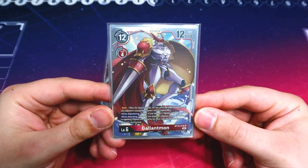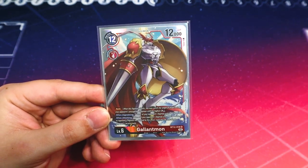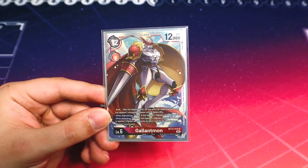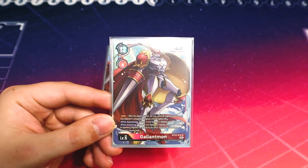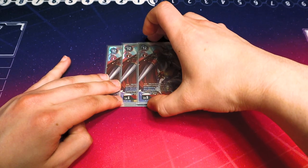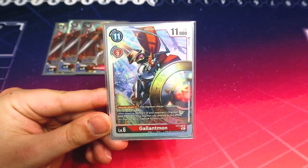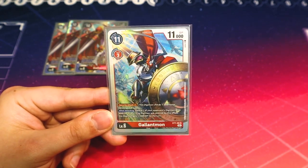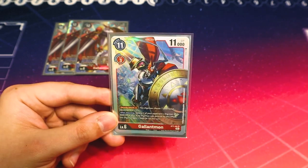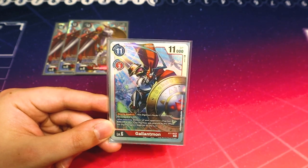Going into the meat of the deck, we're going right into our three Gallimmons. I'm only running three of the new ultimate from BT12. It has Raid, so it can swing at your opponent's big BP boys, and also lets you delete something that's 6k DP or less when it Digivolves or attacks. If you can't delete anything, you can trash the top of your opponent's security. Being able to push for game faster by trashing security is Gallimmon's thing. The Gallimmon from the start deck, set 7, has Security Attack +1, and when it attacks, you can delete something 4k DP or less — if you didn't, this gets an extra 3k DP to swing for a big number. So this is a very swing-and-security-focused aggro beatdown deck with a little bit of control, mostly focused on swinging at my opponent's security. I'm running two of that just in case we don't see our Raids.